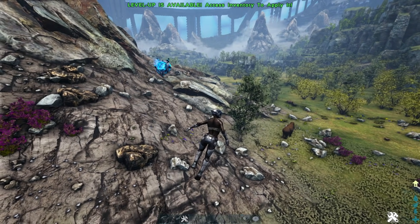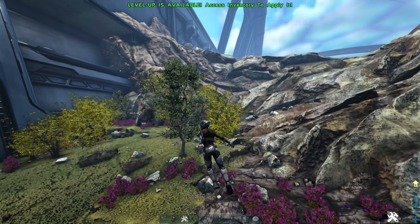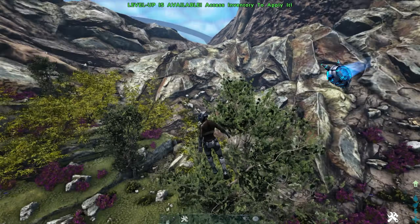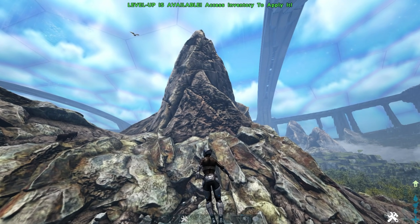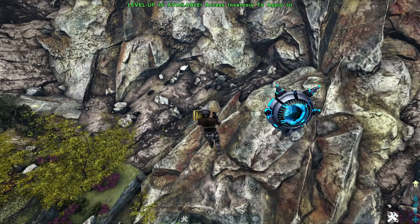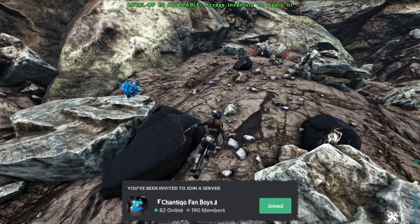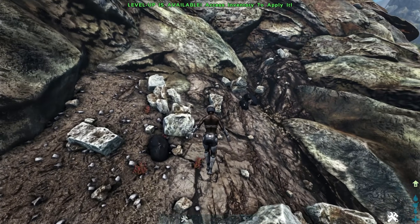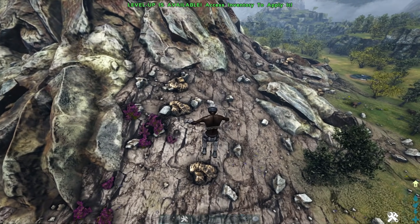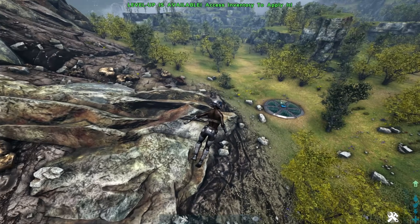In this video I'm going to show you where to find all the resources you need for early game as well as mid game. If you come to this mountain at coordinates 34/91 on the map, you can find obsidian — you'll need that for cannonballs. You can also get a decent amount of flint and stone here, and there is also metal that spawns on this mountain, not a lot but enough to get you started and get your first industrial forge.